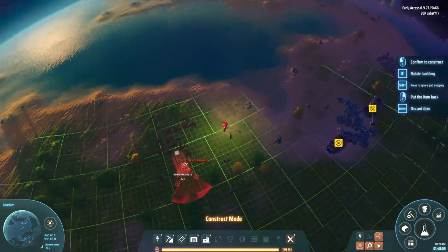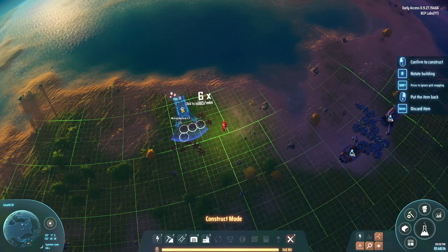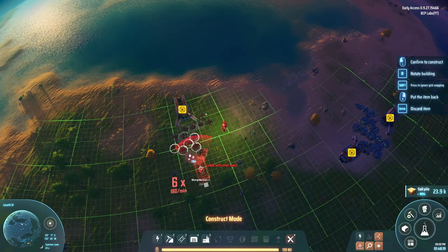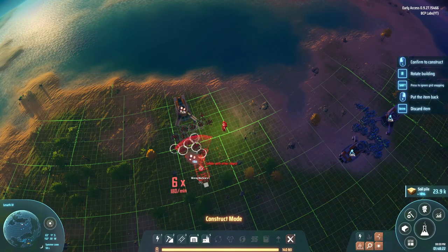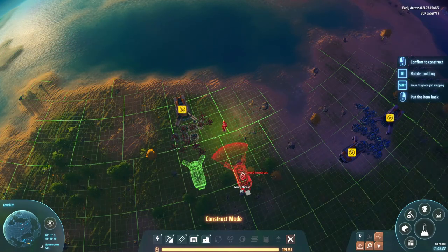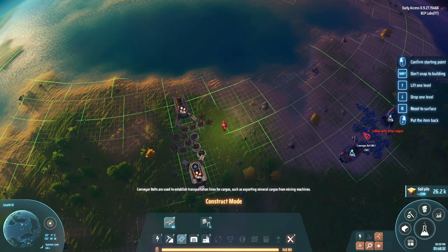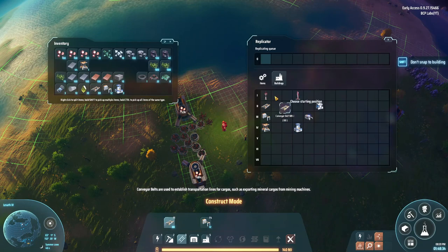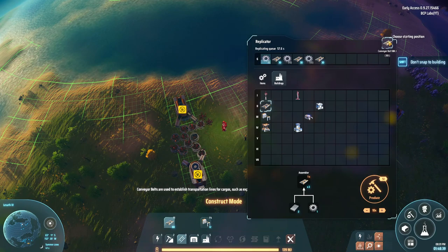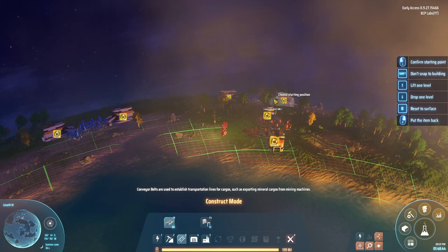Now for the copper, I might have to try to go this way. Let me get a better look and see what we've got here. I want to try to keep them sort of parallel and uniform, but that ain't gonna work — I'll just go like that. For conveyors, I'm going to need a lot more. Let's go over here and queue up a bunch more.